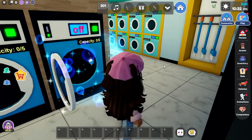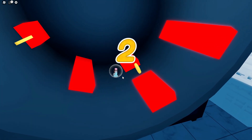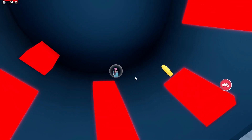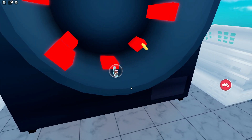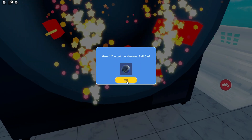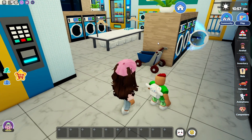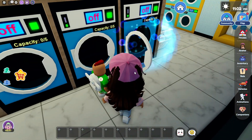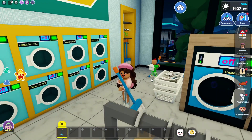What's this — why is there a portal? Let me check that out. Oh, is this like a mini game? We're supposed to do something by collecting coins. I'm gonna grab change right here — and you got a hamster ball car! That was really random, I did not expect that. There's just a portal right here when you open the washing machine, which is pretty cool.